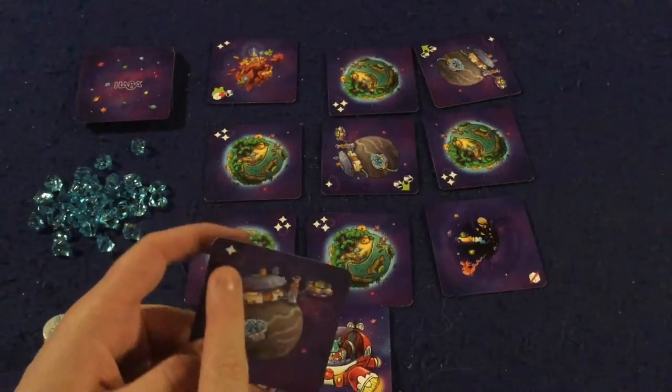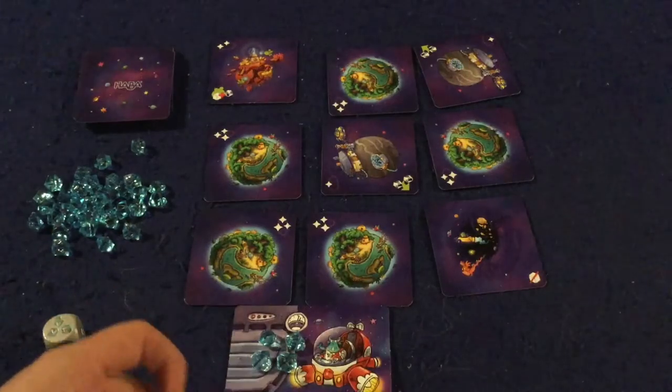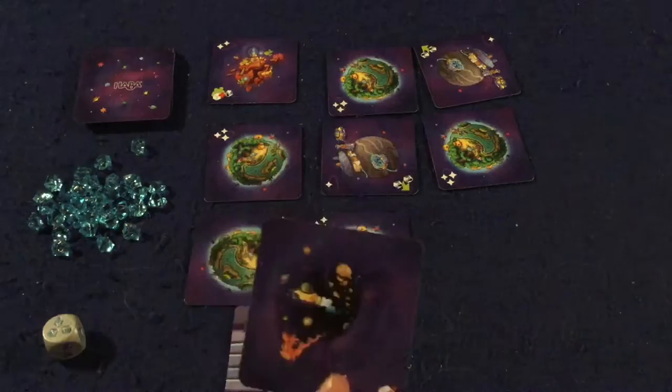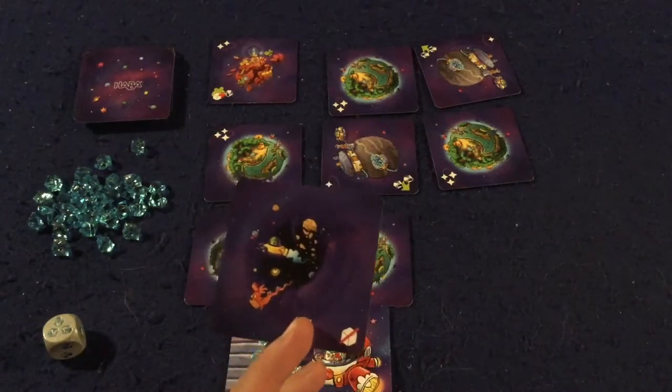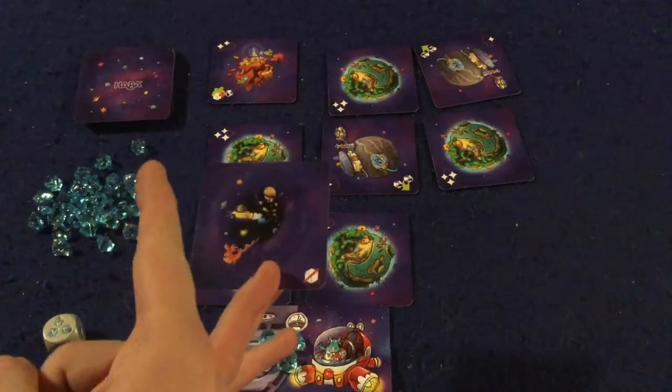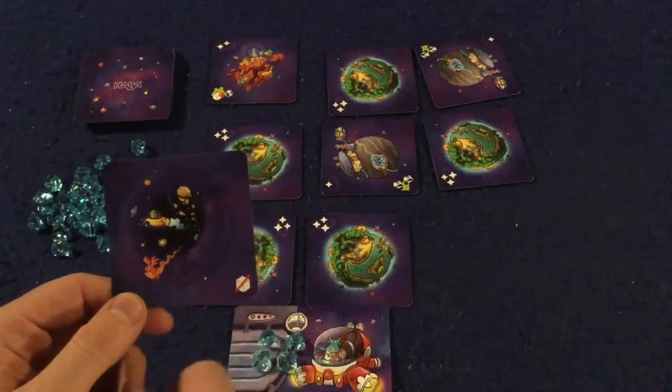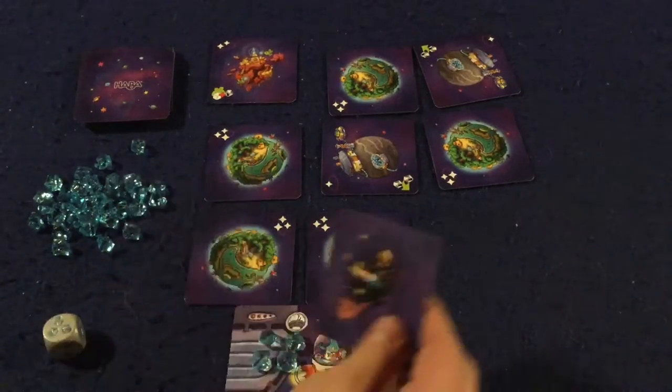There's also the black hole card, which you definitely do not want to land on. There are numerous black holes in the deck, and landing on one immediately ends your turn — you don't get to do anything, no victory points, no fuel, no special abilities. You really do not want to land on those.